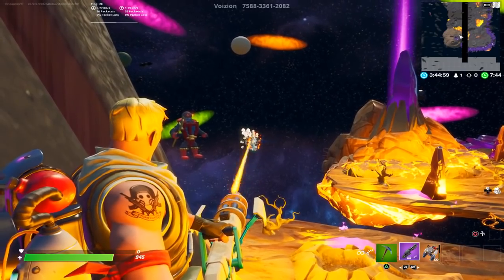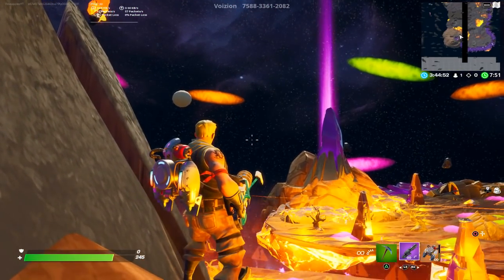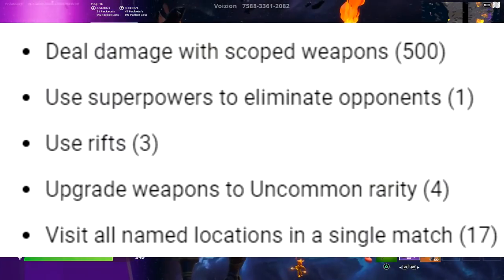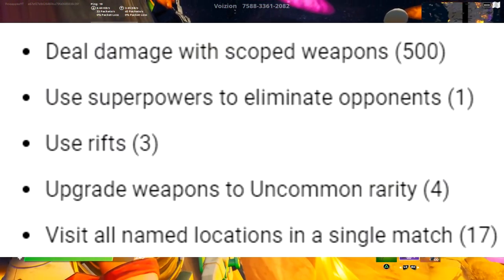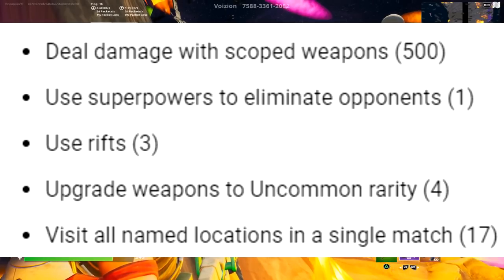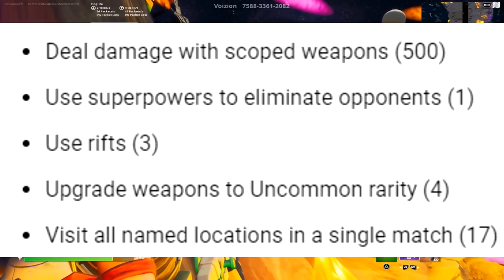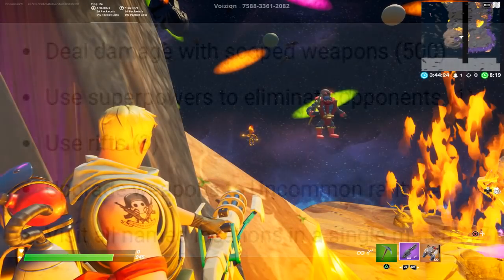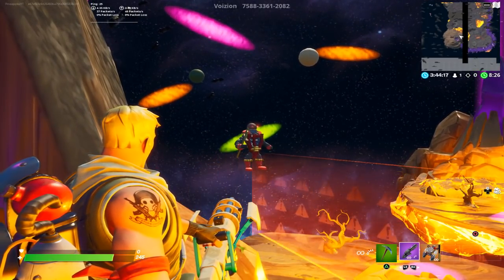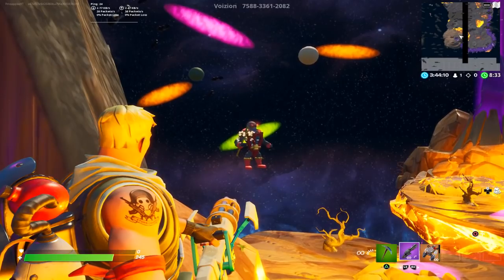Fortnite has recently released an event called XP Extravaganza, designed to help people get extra XP and unlock things before the end of the season. The challenges available right now are: deal damage with scoped weapons, use superpowers to eliminate opponents, use rifts, upgrade weapons to uncommon rarity, and visit all named locations in a single match. That last one you'll almost certainly want to do in Team Rumble because there are 17 named locations, and doing it in a normal Battle Royale match is nearly impossible. Completing all five challenges earns you 130,000 XP.